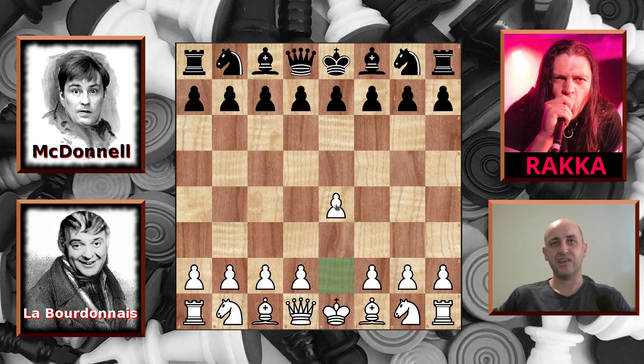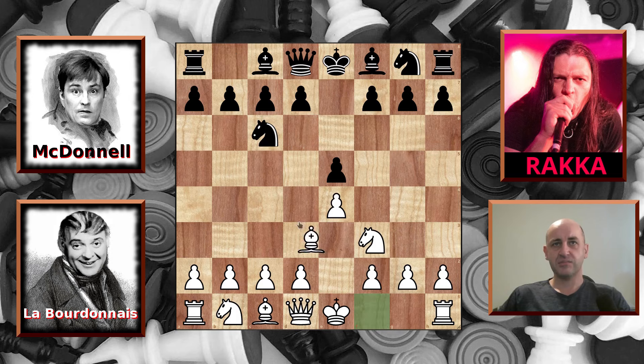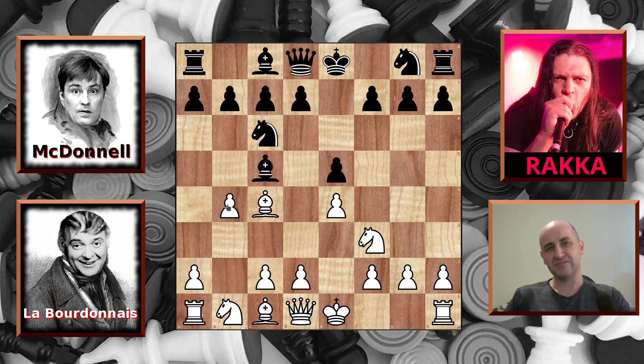He starts with e4. We have e5, knight to f3, knight to c6, bishop to c4, bishop to c5, and b4 — the Evans Gambit. And all gentlemen must accept a gambit, as everybody knows, even Rukka.